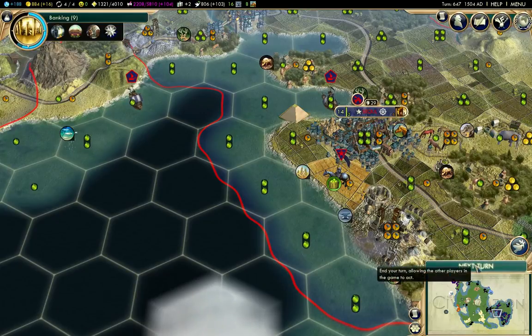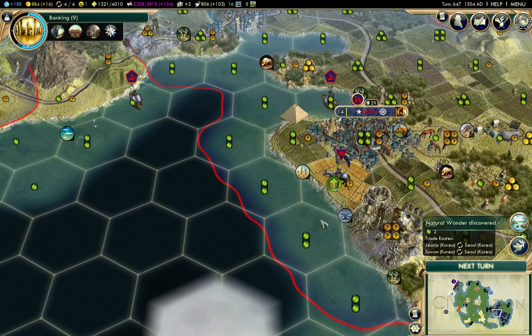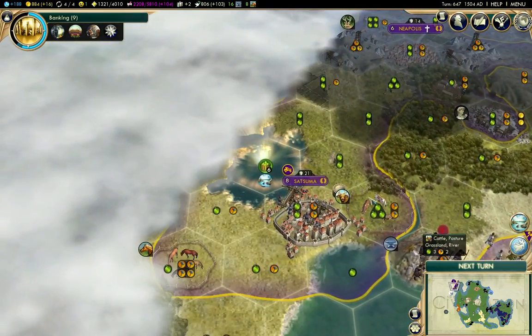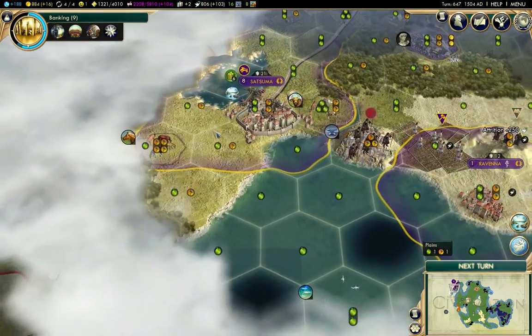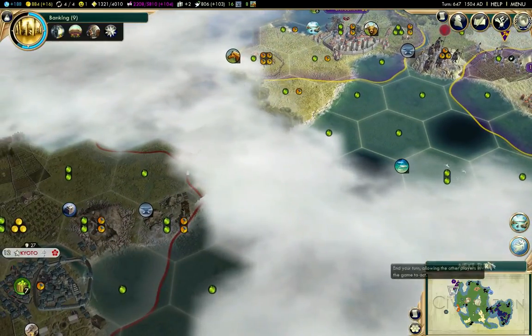I found a natural wonder — Lake Victoria. So that's nice. It looks like Japan has it. So I'm going to have to go around the coast there.